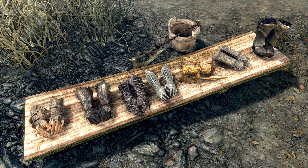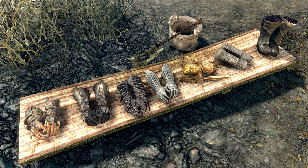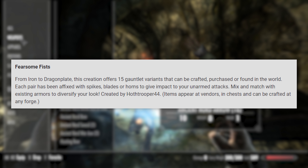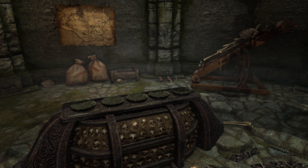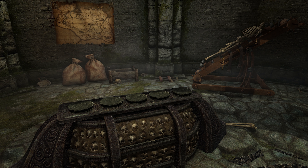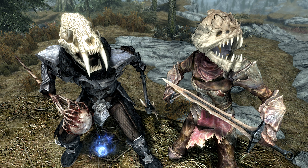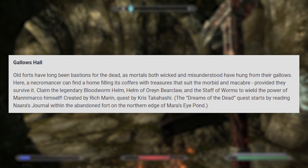Fearsome Fists — from iron to dragonplate, this creation offers 15 gauntlet variants that can be crafted, purchased, or found in the world. Each pair has been affixed with spikes, blades, or horns to give impact to your unarmed attacks. Mix and match with existing armors to diversify your look. Items appear at vendors, in chests, and can be crafted at any forge. Gallows Hall — old forts have long been bastions for the dead. Here, a necromancer can find a home filling its coffers with morbid treasures, provided they survive it. Claim the legendary Bloodworm Helm, Helm of Oreyn Bearclaw, and the Staff of Worms to wield the power of Mannimarco himself.